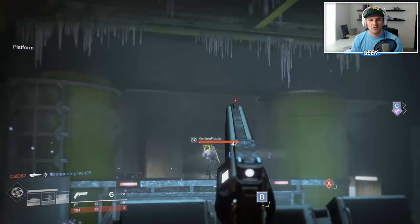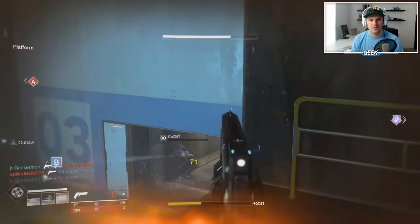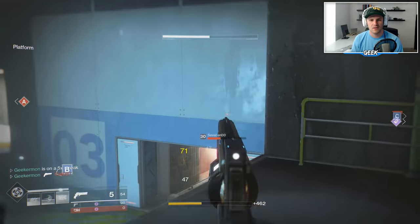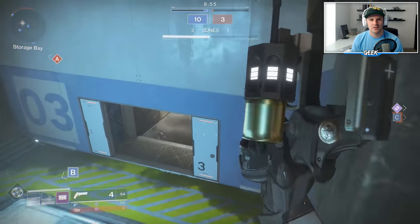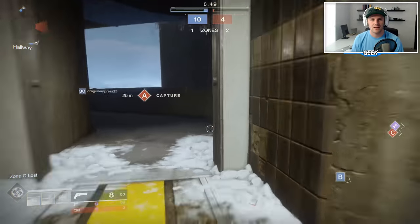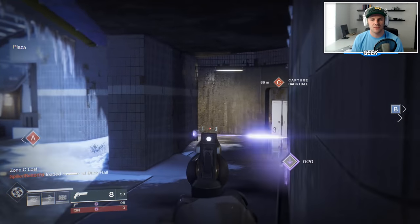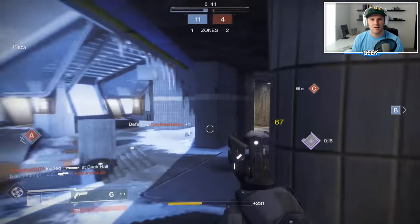Teammates are dying right now. The hand cannon is a solid four-tap. Watch out — one, two, three — that guy already took some damage. Look at that reload speed, I love it. He was almost dead too. Let's drop the barricade here and got him, then push outside with teammates. He's right around this corner but I don't want to push too far — there he is, not bad.